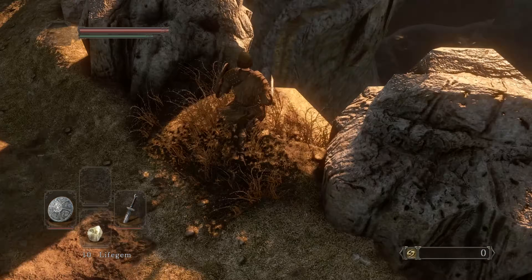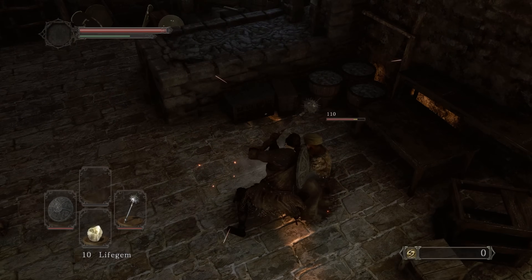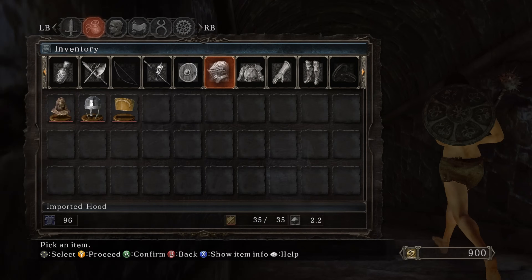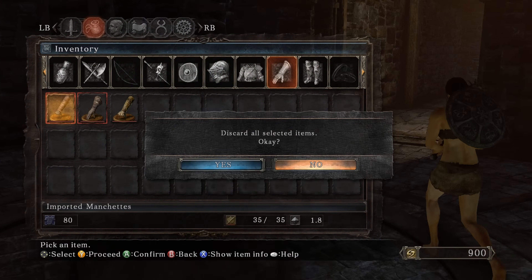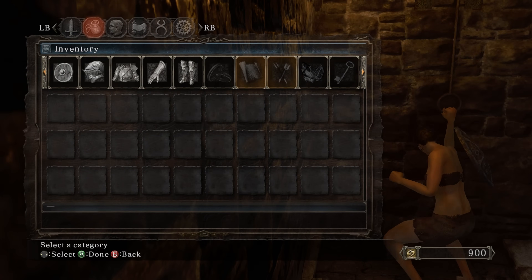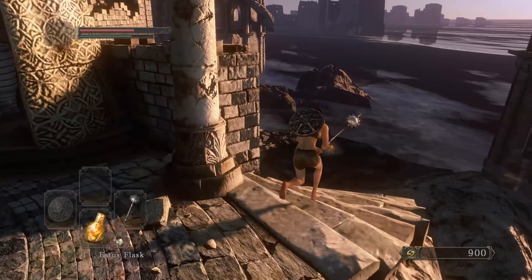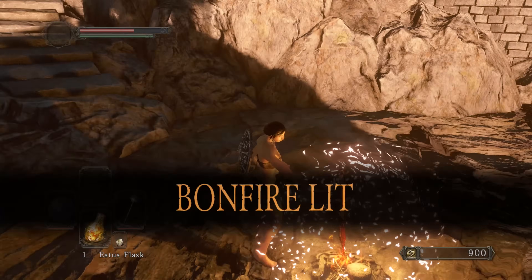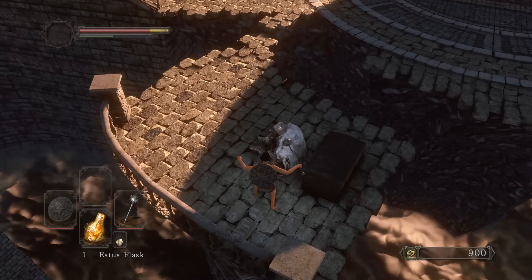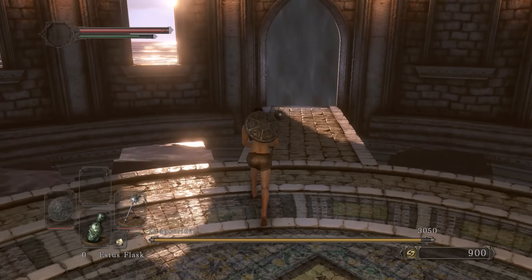A lot of people have been asking about bleed builds so I'm finally getting into it. We're getting the Forlorn armor from Straid. I'll head to Dragon Rider to get some souls, then head straight to Huntsman's Copse. I'll kill Licia so I can get her key to farm those big guys with the sickle. After that it's just getting invaded by Forlorn — I need four invasions to get all his armor sets, then kill the version holding the scythe for Straid to start selling it.